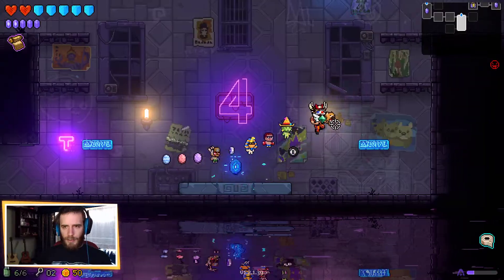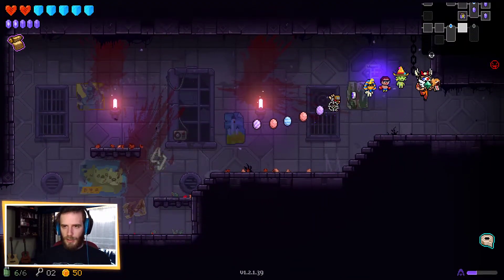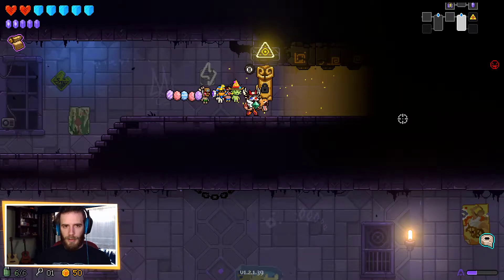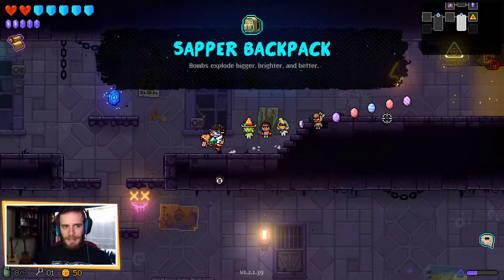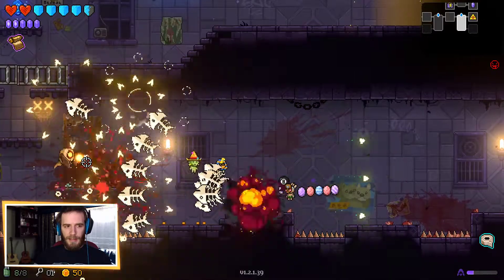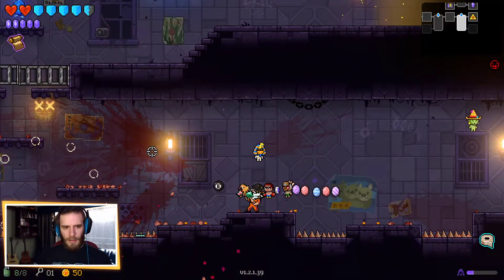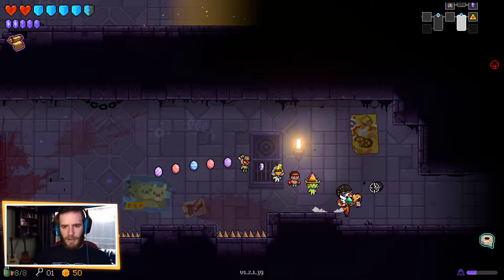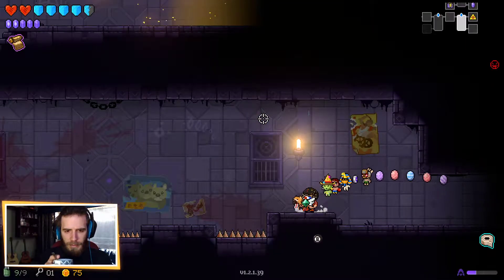We are still looking for our item room. All the doors seem to vibrate right now - let's just say it's a visual glitch. Bombs explode bigger, brighter, and better. I should really remember to not take that owl combat item. A lot of the background door thingies and some of the lamps against the wall are visually vibrating.